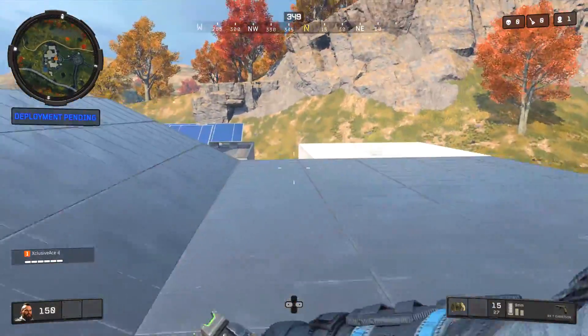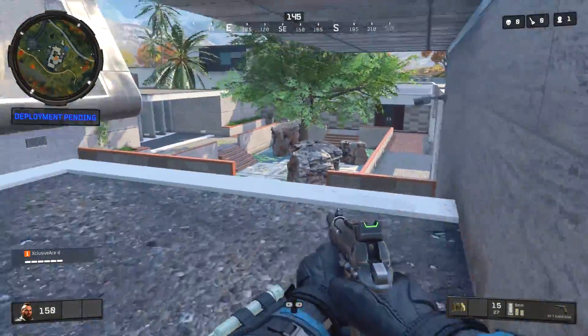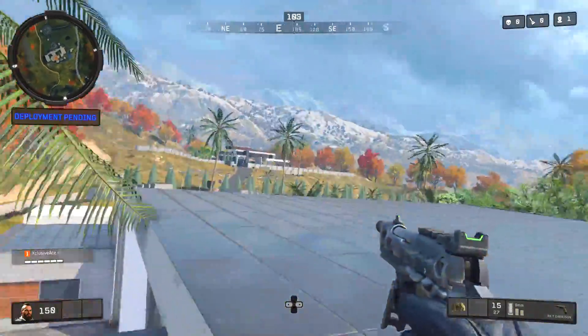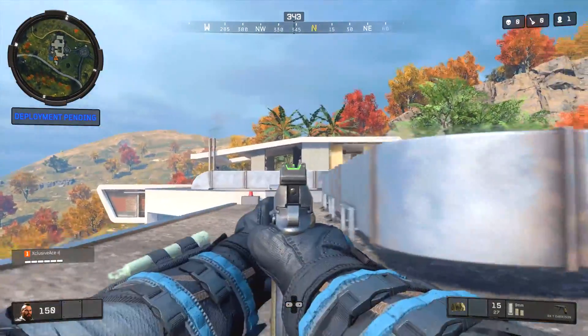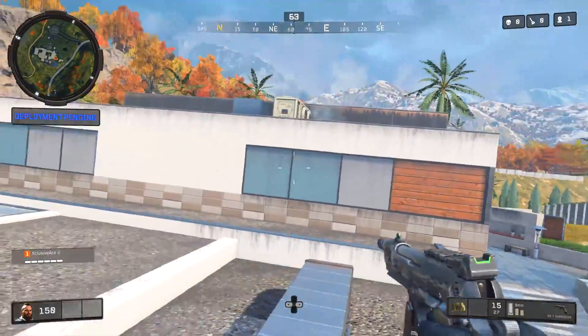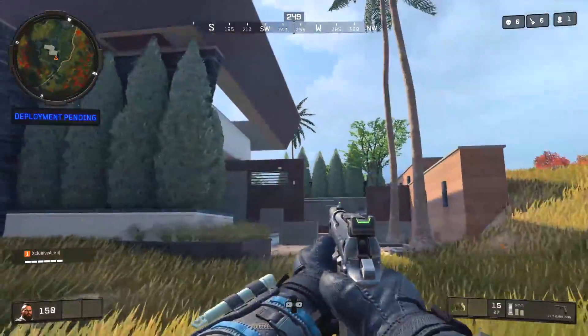Moving on to Raid — you can get on top of these buildings from so many different angles and directions. It's extremely easy to get on top of pretty much anything here. Make sure you're utilizing that against your enemies, because a lot of people still play this as though it's Black Ops 2 and don't realize you can get on any rooftop quite easily.